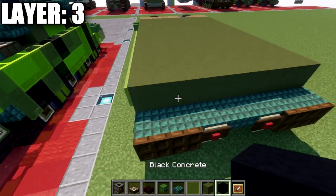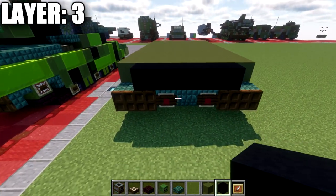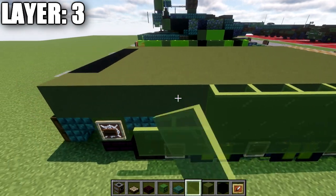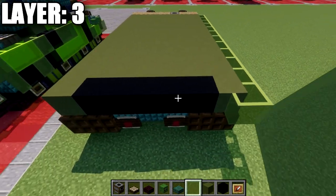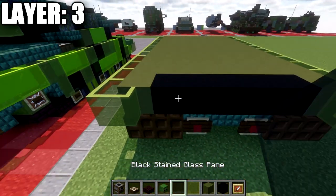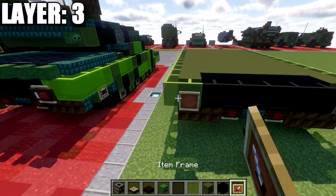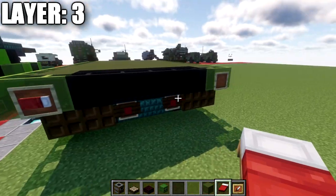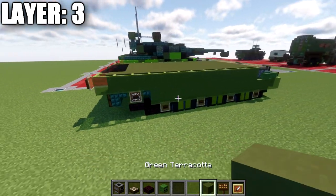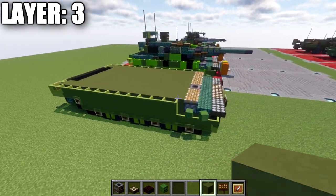At this point, grab some black concrete and place a row of five across the back. Place a green concrete block in the corners. Then take green stained glass panes and run them all the way along the side of the green terracotta, wrapping them around the corners — same thing on the other side. After that, take black stained glass panes and place a row across the back for the vents on the rear. Place an item frame on those glass panes with red beds inside, rotated so the white faces toward the middle. Then place a dark oak wood sign for Java players. That wraps up layer three.